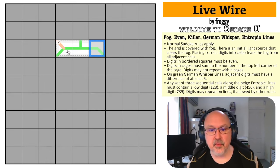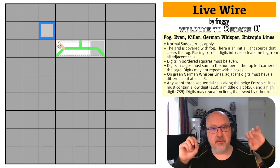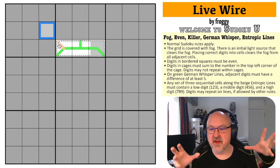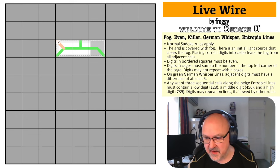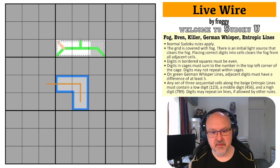We've also got these beige entropic lines. Any set of three digits along a beige entropic line must contain at least one low digit, one middle digit, and one high digit. For example, if I had a beige entropic line going through five cells, those three-digit runs would each contain a low, a middle, and a high — because any run of three digits along the line must contain one of each.